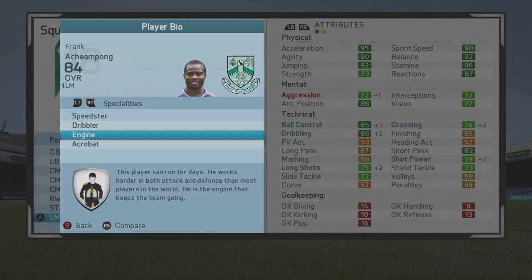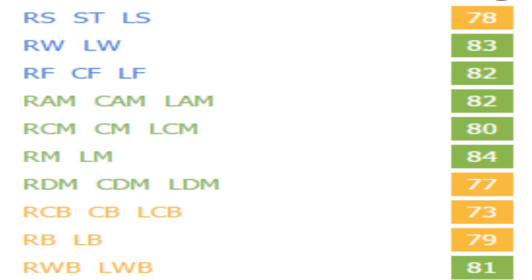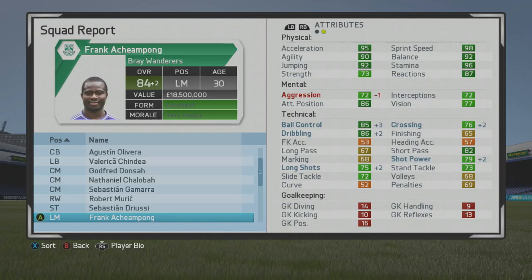He's a speedster, dribbler, engine, and acrobat — can run all over the pitch. Unfortunately, strength didn't get into dark green. He's rated 83 as a winger, 82 as a center forward, 82 as a center mid, 80 as a center mid, 77 as a CDM, 79 as a fullback, and 81 as a wing back. Very versatile player — he could even step in as a center mid because his short passing is pretty respectable. His mental stats are pretty solid also, with interceptions and aggression.